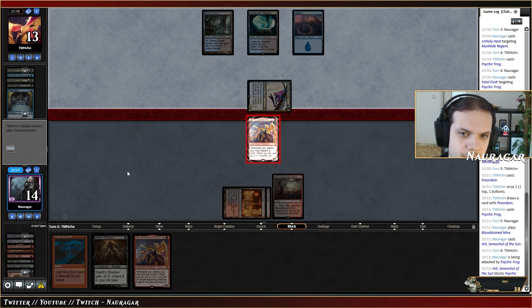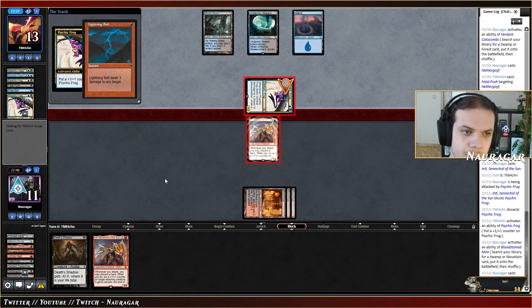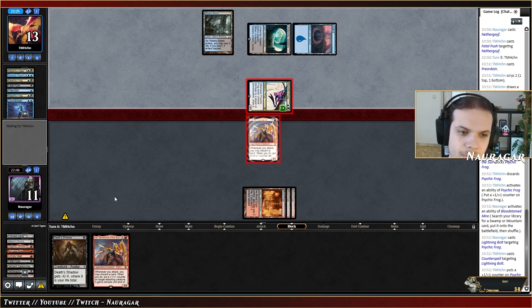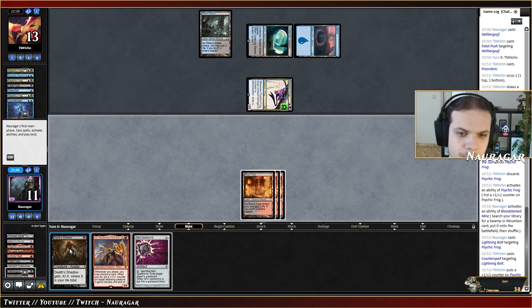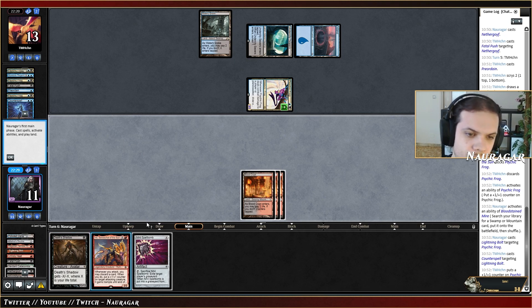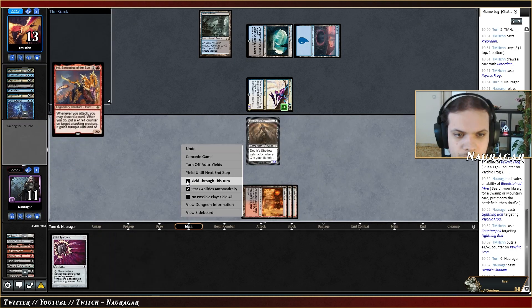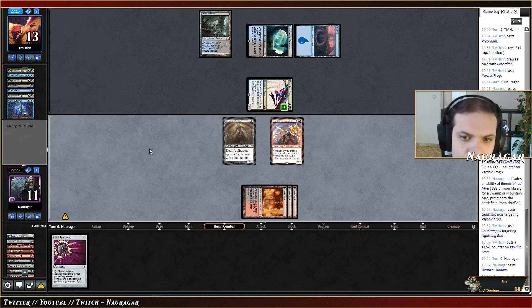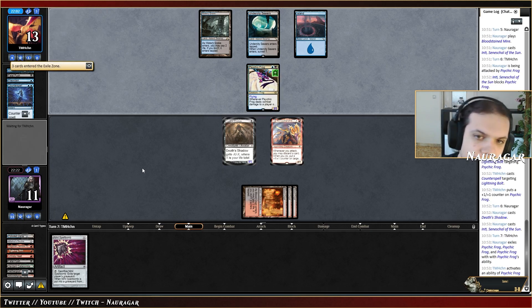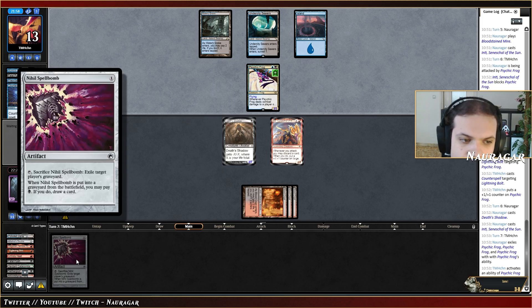I'll go for a Bolt. Counter spell — that's fine. I could exile their graveyard and they cannot give flying to the Frog but I don't think I'm going to block this turn anyway. Do you have Spell Snare? You do not — that's okay. No Push, no Spell Snare, that's kind of fine. We take this time and they have four cards. They keep flying.